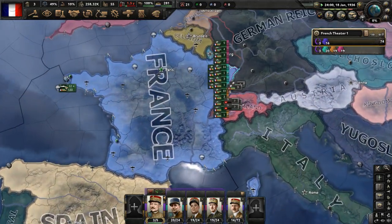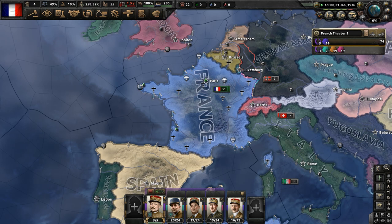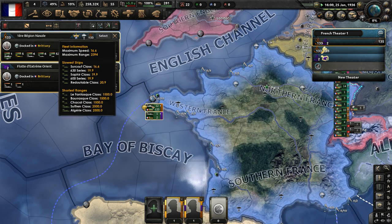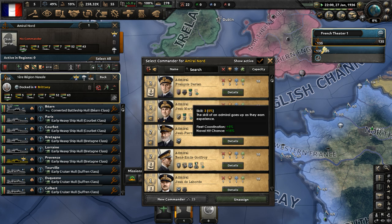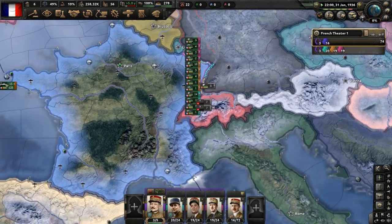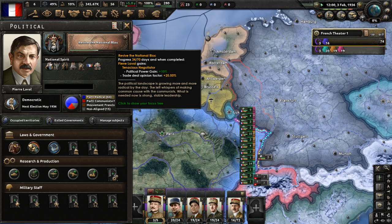We still have to wait for a few more ships coming from Asia and Africa. Once the units from Asia have arrived, let's get François Darlan to lead them - he's one of our best admirals. And that is done now. 'Revive the National Bloc' will be completed soon. I wonder what Germany is going to do - they could potentially have a civil war if they choose to go down the oppose Hitler route.